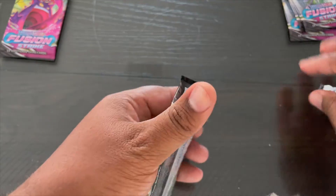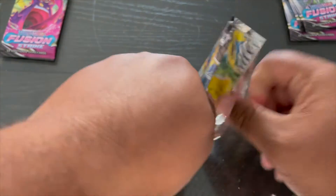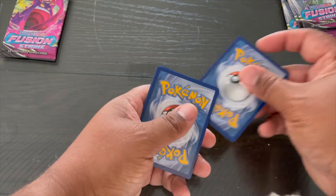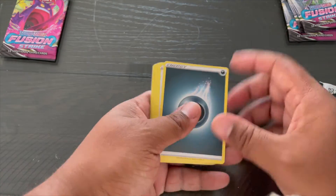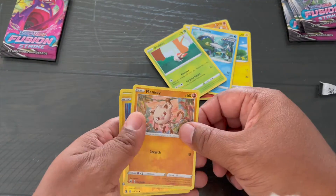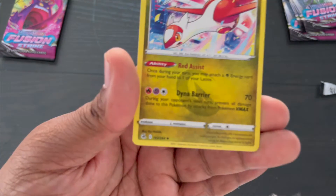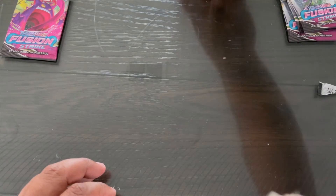I don't want to try to make this quick because I don't know if this is boring or not, but you guys let me know. Alright, one, two, three, four — it should be energy. There we go. A Lattice — I have one of these. That's a cool pull though. Put that off to the side. Next pack.